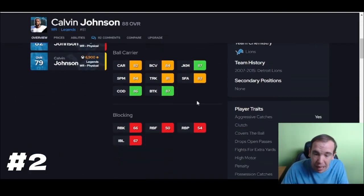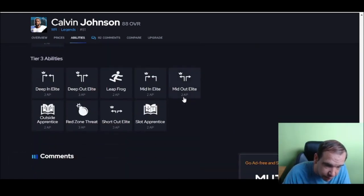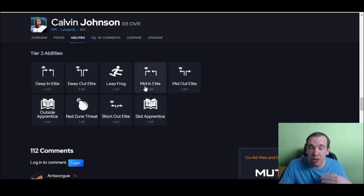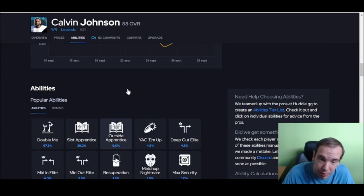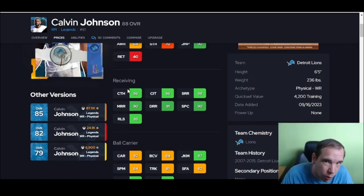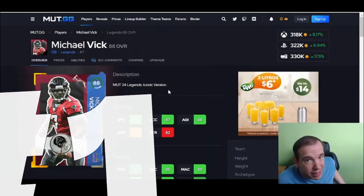Calvin is the best wide receiver in the game, so you're going to need him. Six-foot-five, 88 speed — he runs by people and jumps over people. Calvin is that guy. Short out elite is going to destroy man coverage. He has great route running, good size, good spin, and he even runs over smaller cornerbacks. If you have a Deion covering him, you can actually truck with Calvin. He's on the list.